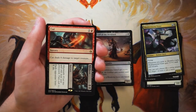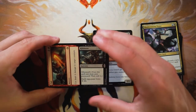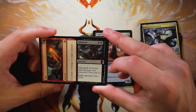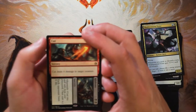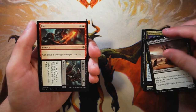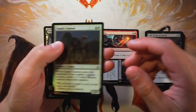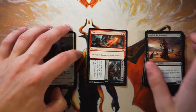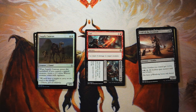Our rare is Cut // Ribbons. Cut is a sorcery for one and a red — deals four damage to target creature, which is great removal. Ribbons has aftermath: for X and two black, cast it only from your graveyard, exile it, and each opponent loses X life. Both effects are very very good. I don't know if they're better than taking the Lord of the Accursed — probably so, honestly. It's just so good and leaves you more open because it works in any deck. So I think I would take Cut // Ribbons. We also have another Supply Caravan in foil, a full art land, and our token.